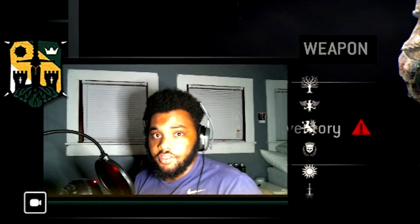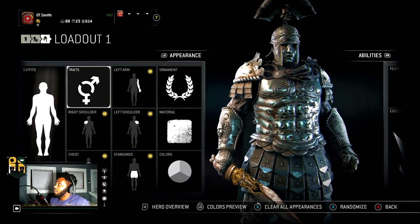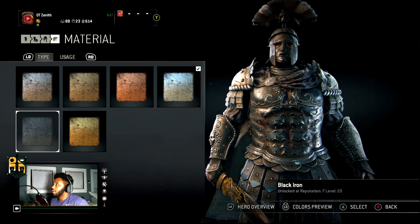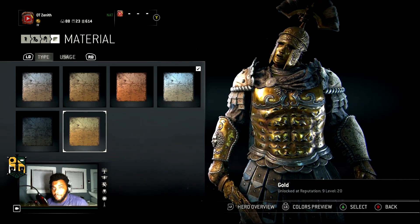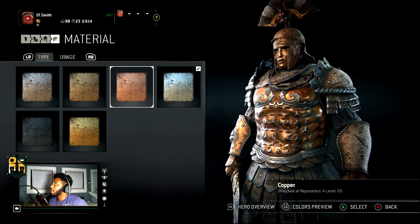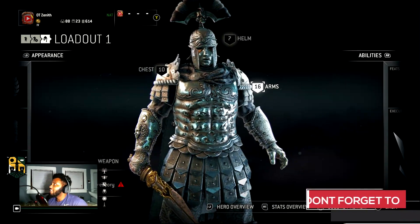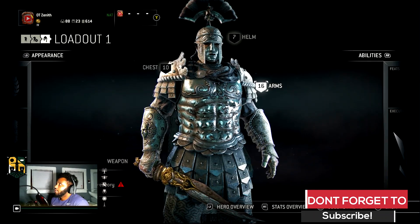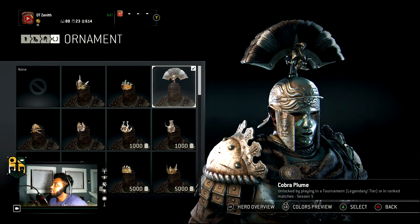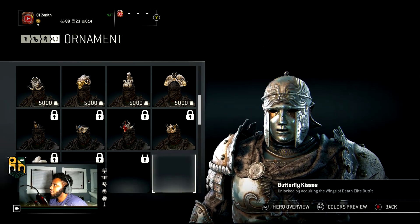...is drop dead gorgeous. Most Centurions don't rock the silver — they rock gold or black. That's about 85% of the Centurions in For Honor. The bronze also looks good, I mean the copper, but the silver takes the cake. I finally got everything I wanted for this character and it's kind of working out. The only thing I'm still up in the air about is the ornament.